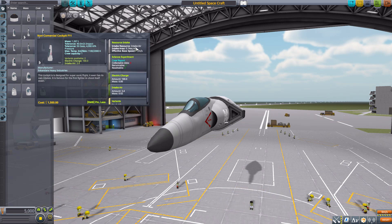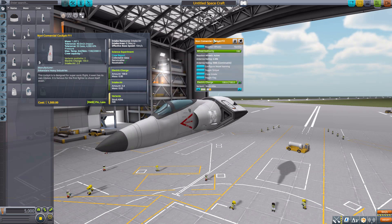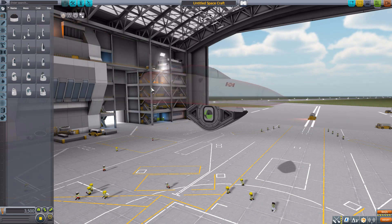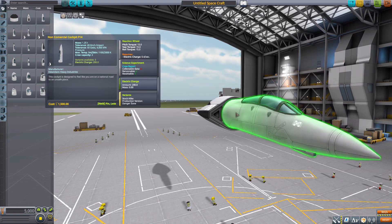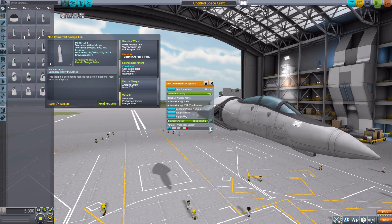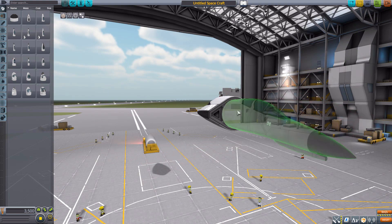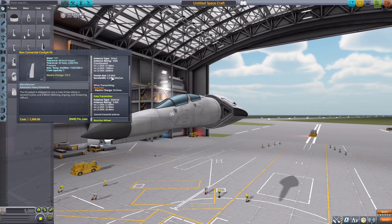The F11 has two variants: a standard stock-alike version or a more aggressive angry-looking fighter version. The F14 cockpit holds two Kerbals, minimum one to operate, and comes in three variants — stock-alike, a production version, and a Danger Zone version, so you can have an angry-looking cockpit there too. The F4 cockpit has good detailing, holds two Kerbals on the interior, minimum one to operate, with standard features.